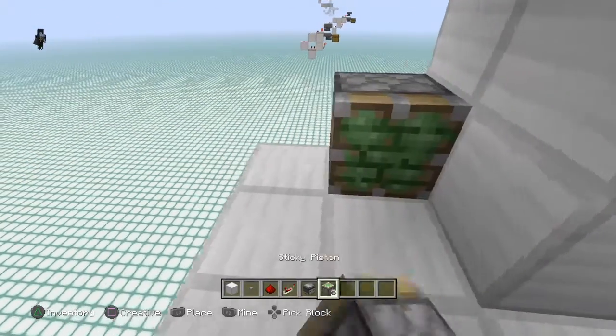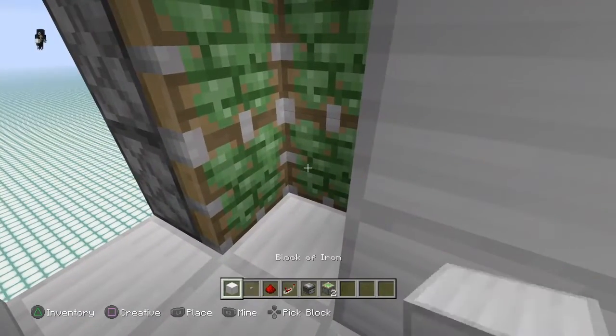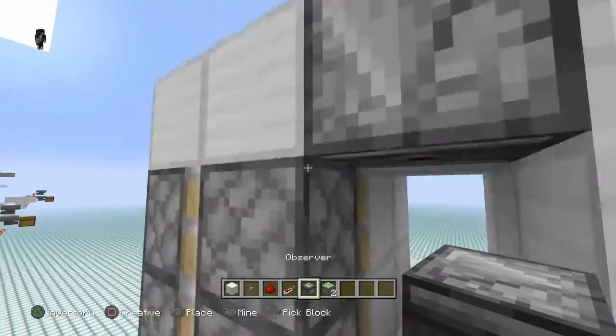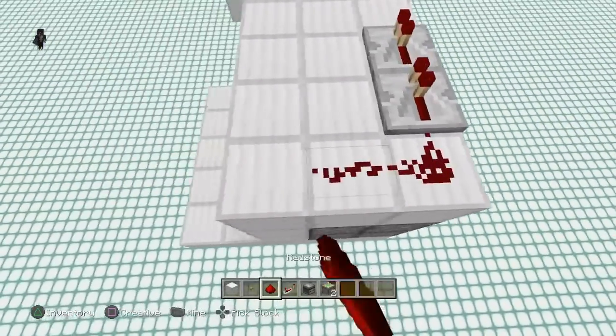Right here you're going to take a couple of sticky pistons, go up just like this. Over here you're going to put two more up just like that. Right here you're going to put the blocks that will eventually close this door. Then place an observer just like that, a repeater there, another repeater there, and redstone here, here, and here.